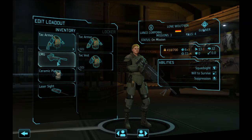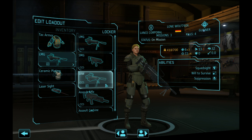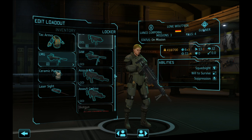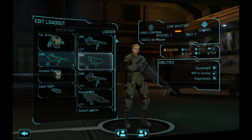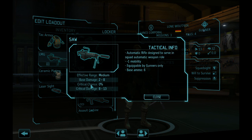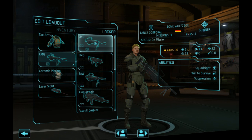Lone Wolf is the gunner, and all gunners are equipped with the LMG. For a gunner, there are really only two choices: the LMG or the SAW. Yes, you can choose the carbine, assault rifle, or SMG, but what's the point? Every soldier can have most of those. The benefit of the gunner is to go with either the LMG or the SAW. The default in Long War is the SAW.